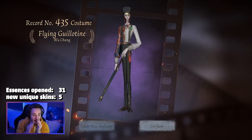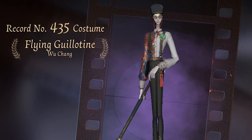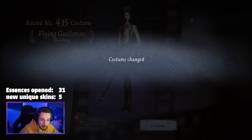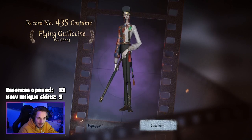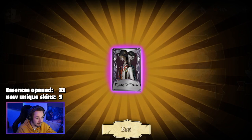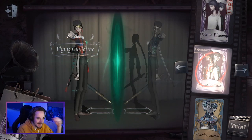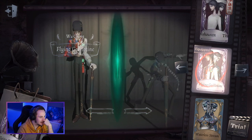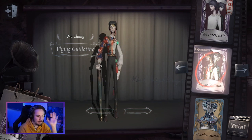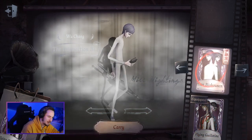No — it's just popping in and — what — that is such a good skin! Flying Guillotine for Wu Chang — what on earth! Equip! That is such a freaking good skin and I don't even have a good skin for Wu Chang. Thank you, game! Look at it — I couldn't be any more happy. I opened a total of 30 essences, I think, and I have five new skins total. That one is my A-Tier skin!